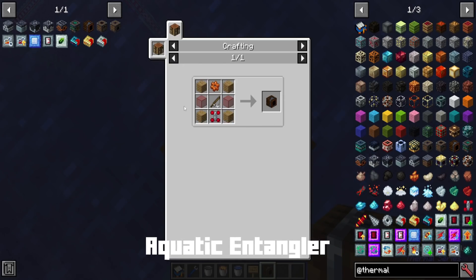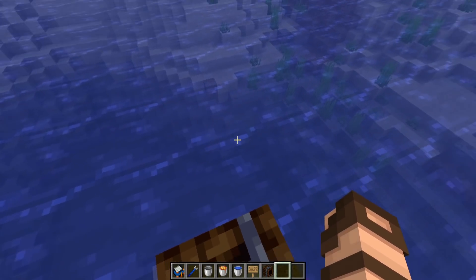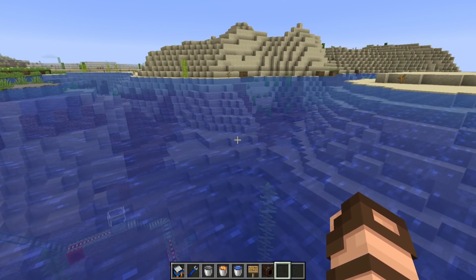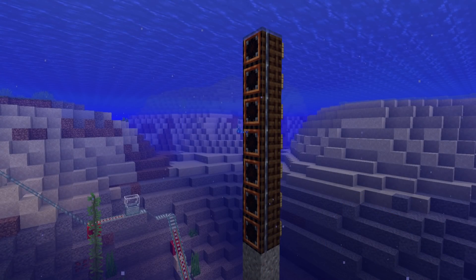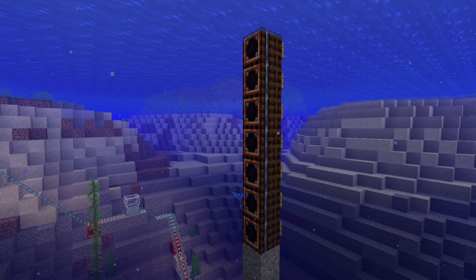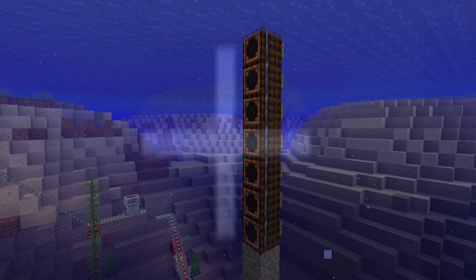This is a simple recipe with some copper and a fishing rod. Essentially it is an automatic fishing trap. Once placed in water you need to have water around the sides — more water around it is usually a better idea. You can automatically start getting fish. If you watch carefully you can see some particle effects happening in front of these little chomping jaws, meaning items are being captured or at least some kind of fishing attempt is being made.